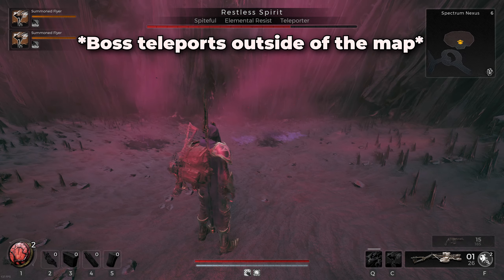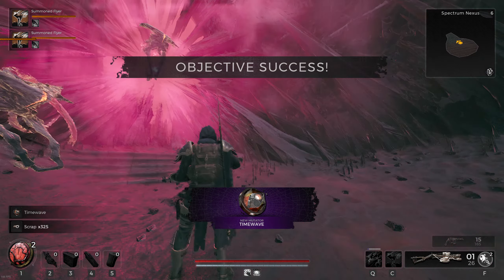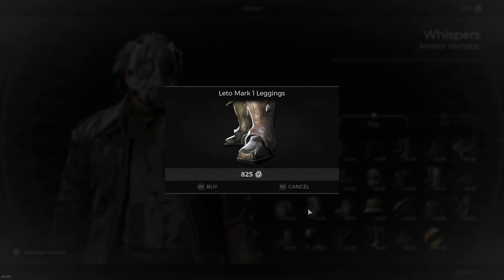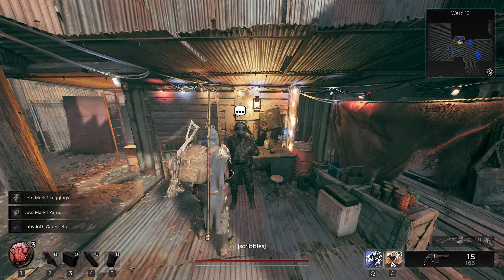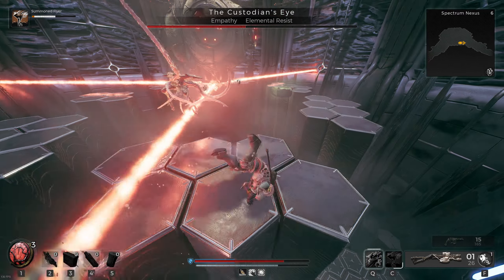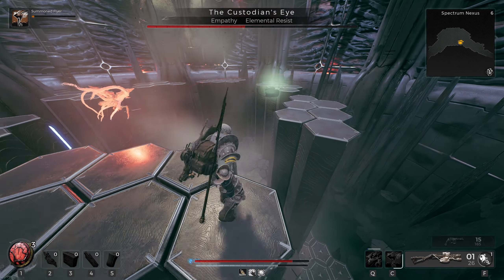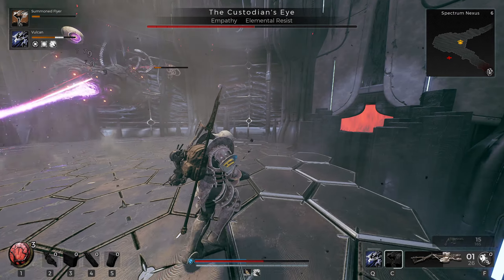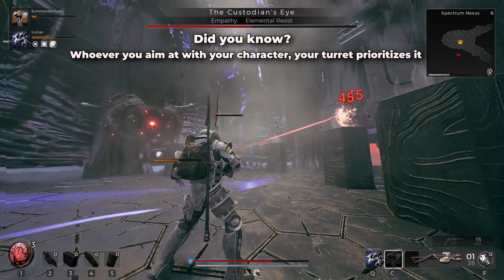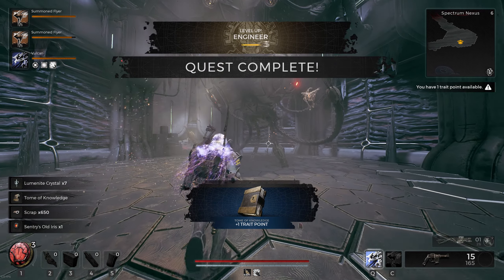After getting to the second major boss, the Custodian Eye, I got a quick beating, so I upgraded my armor, did some shopping, and tried again. The boss became immediately much easier. The only issue was my damage — it was very low, which made this fight last quite a while. All I had to do was stay clear of its laser beams and have my turret take out any purple orbs that would try to attack me, then focus down the Custodian Eye.